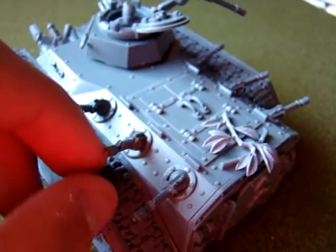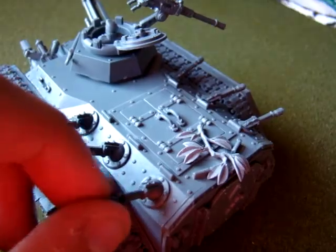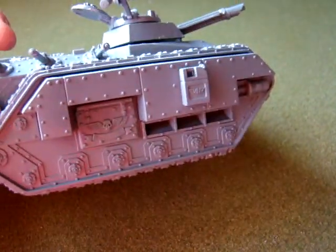I like how these guns rotate — it's pretty cool. I just put some little branch on the back. Here are the doors — the back door. And there's a little gas tank hanging there. That's about it.